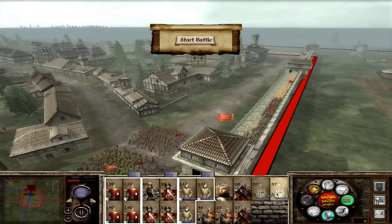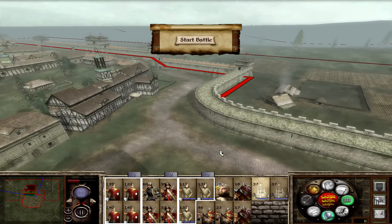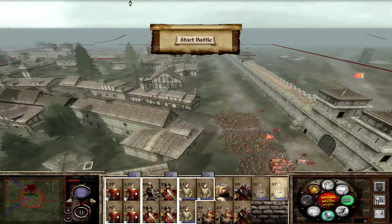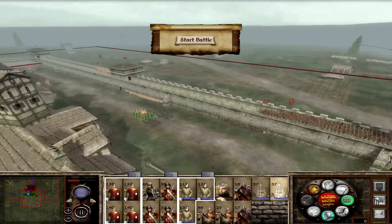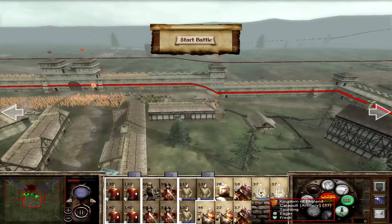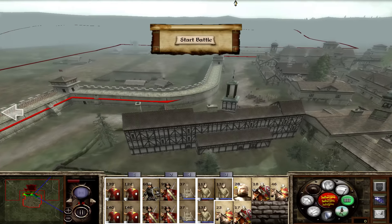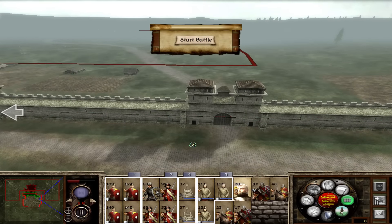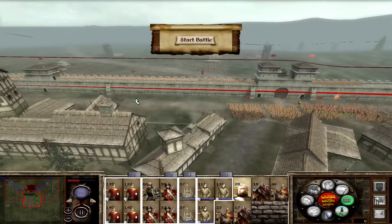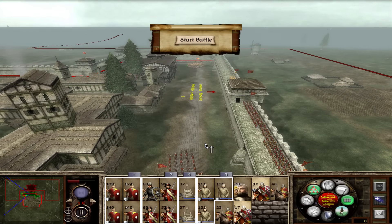Got my catapults — nowhere really to put them so they can shoot at the towers. I guess I could try here; that might be a good spot. As for this one, there's not really much chance, so I'm going to stick them over here. And my cavalry — I think I'll probably do the similar sort of thing I did last time, although they've got cavalry out there and they outnumber me, so I might actually keep my cavalry inside this time. That might be a smarter move. Keep my general down by the gate, just to give people morale.